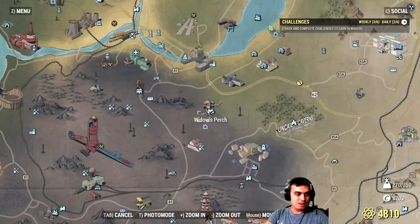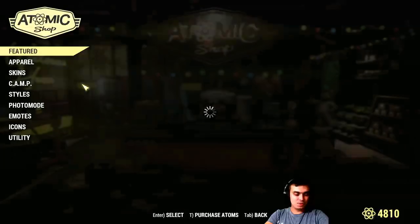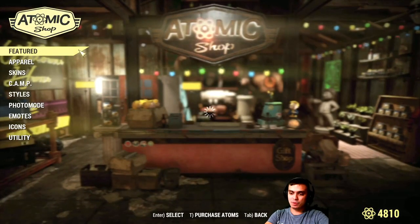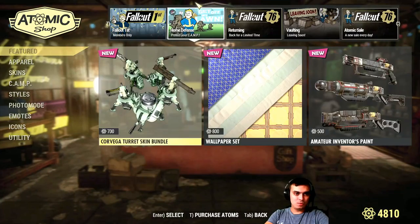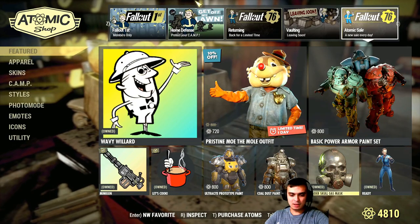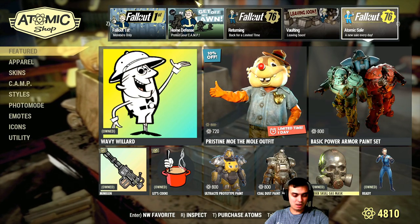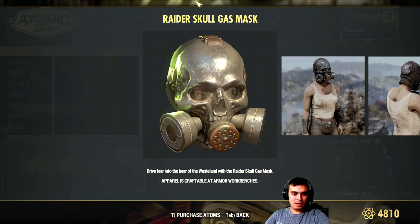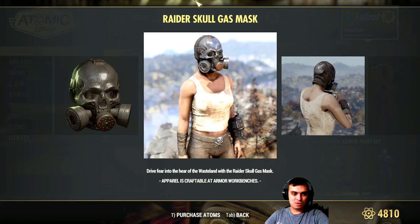In the atomic shop today we have only one item as far as I know, and according to the notes. With this thing loads, we'll quickly run to the atomic sale — new sale every day — and we got the Raiders Call gas mask.